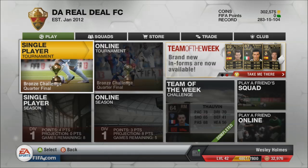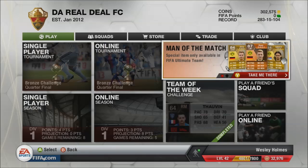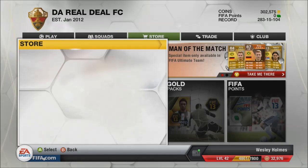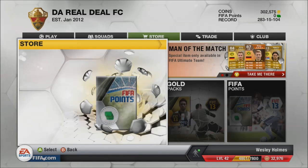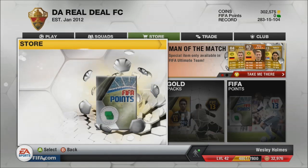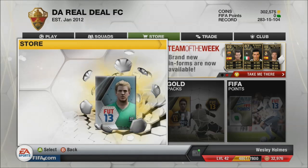There's a new item in FIFA Ultimate Team, and you may have seen it right there. It's Royce Man of the Match, who is available in packs right now. So if you want to go buy your FIFA points, Microsoft points, or just buy them with your coins, right now you can get him in a pack.